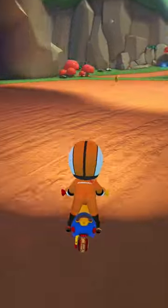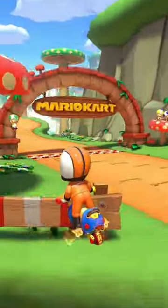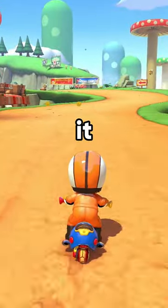On Mushroom Gorge, you can skip the entire last turn by jumping over the gap. Here's how to do it.